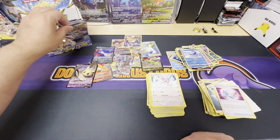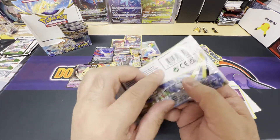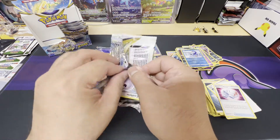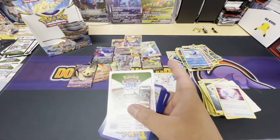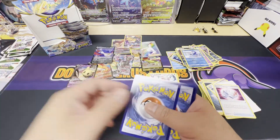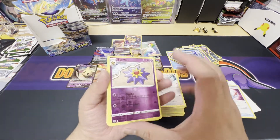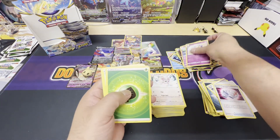Still a chance that the Charizard is hiding in here, but not with this pack — it's a white border. We got a Staravia and a non-holo Clefable.